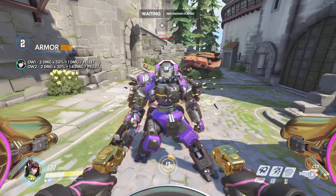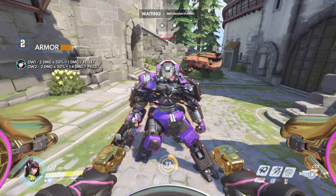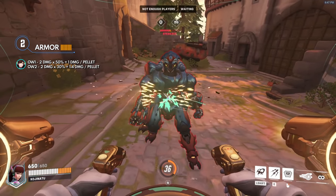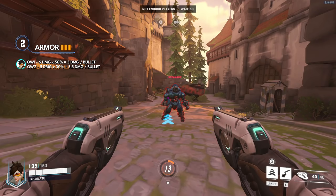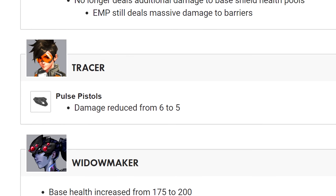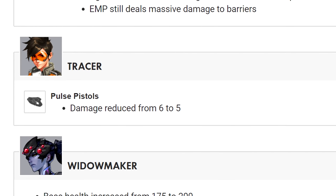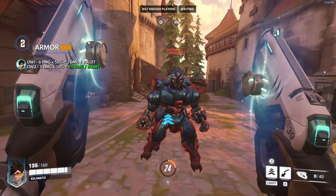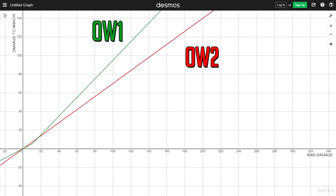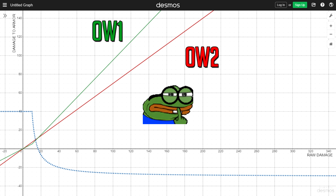D.Va, who deals 2 damage per pellet, only dealt 1 damage in Overwatch 1. In Overwatch 2, even with the 30% reduction, she deals 1.4 per pellet — it's stronger. Tracer, who used to have 6 damage per pellet, actually had it nerfed to 5 in the beta. So even with the 30% damage reduction applied, it still deals 3.5 damage per bullet, which is still better. We can also plot the function showing the relative percent change in damage between Overwatch 1 and 2, if the nerds want to pause and look at it.